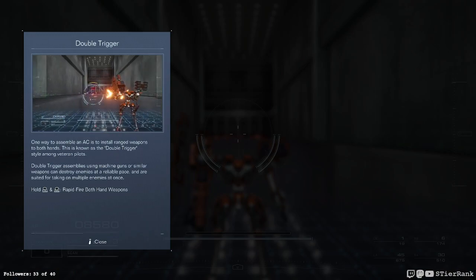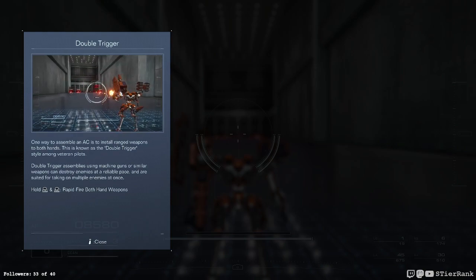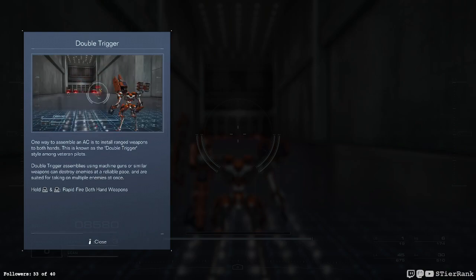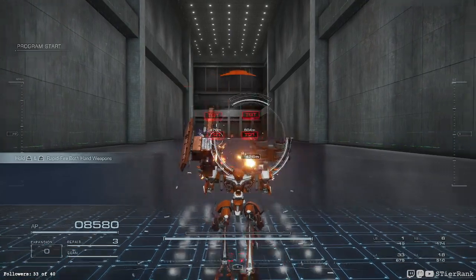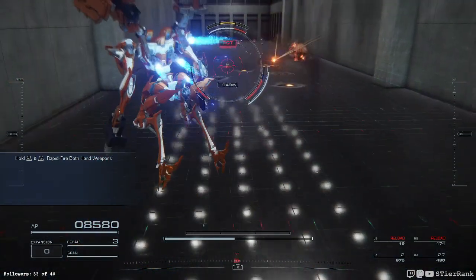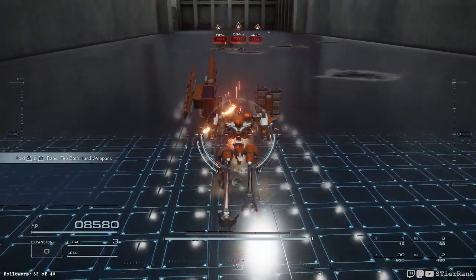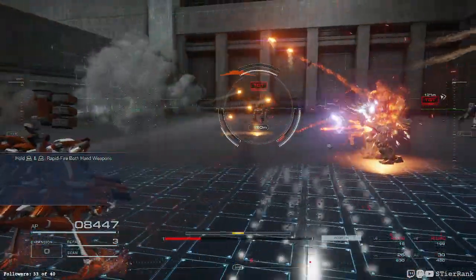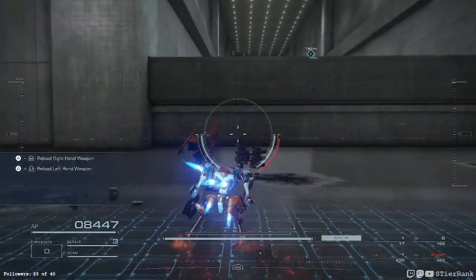One way to assemble an AC is to install ranged weapons to both hands — it's known as the double trigger style among veteran pilots. Double trigger assemblies using machine guns or similar weapons can destroy enemies at a reliable pace and are suited for taking on multiple enemies at once. Hold R2 and L2 for rapid fire on both hand weapons. Oh, this is a nice mech — flies buttery smooth. I can tell a considerable difference versus my other one.